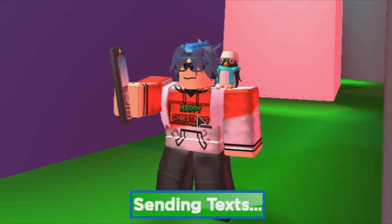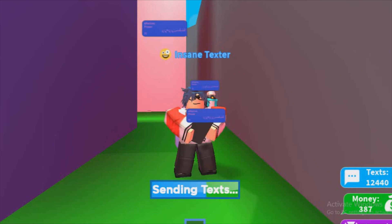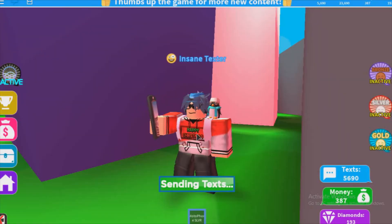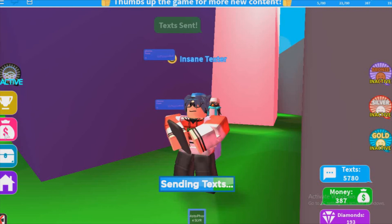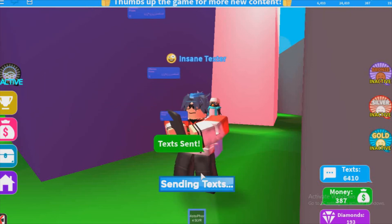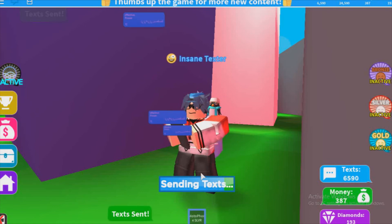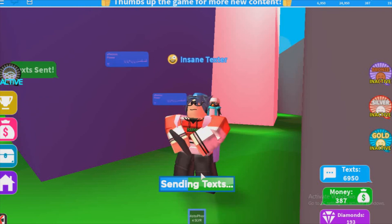There's a new glitch I found that is very useful for you guys. Of course, some other people may have found it too, so I'm not claiming to be the first. What you need to do is hold your mouse, pull it into Wannabe's Hut, then let go — and boom, it should text automatically. I'm not even holding my mouse right now, cause this glitch is legit real.